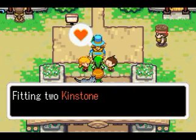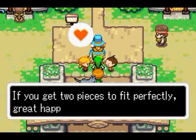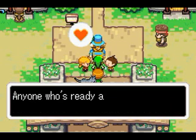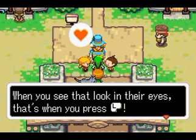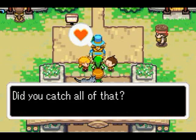So he shows us a little bubble over his head. Putting two kinstone pieces together is called kinstone fusion. If you get two pieces to fit perfectly, great happiness will come your way. I'll put a kinstone piece in your kinstone bag so you can give it a try. Anyone who's ready and willing to fuse kinstones will look like I do right now. When you see the look in their eyes, that's when you press L and you see something over the head.